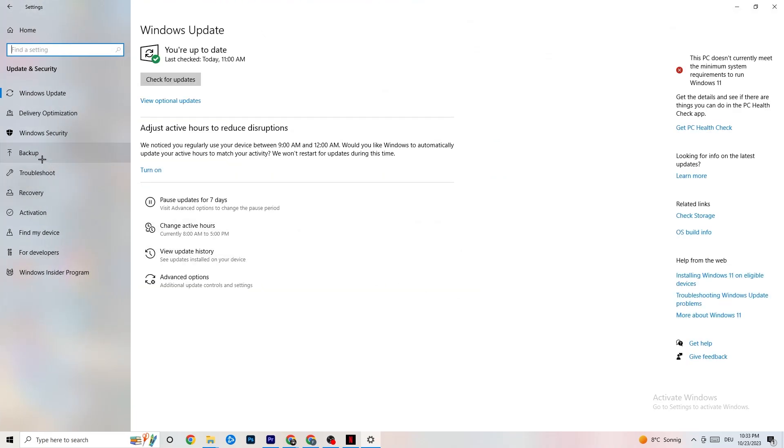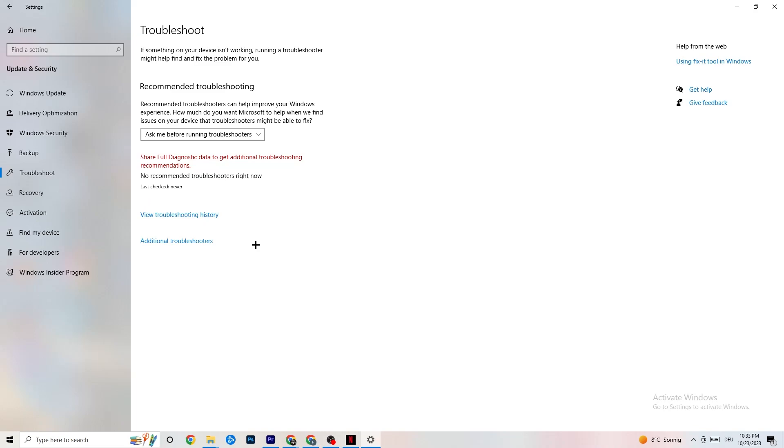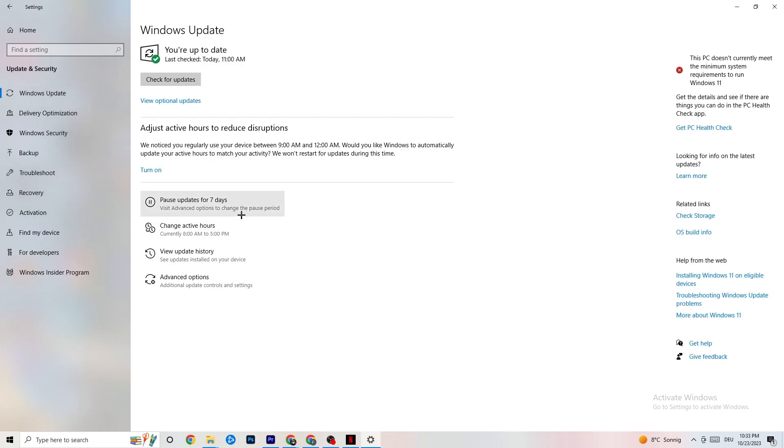Go back and click on 'Update and Security.' Click on 'Troubleshoot' and let Windows search for broken data to repair. If it finds nothing, go to 'Windows Update.' This sounds basic, but trust me — update every single driver on your PC that is outdated. If yours isn't up to date, click 'Check for updates,' download the latest version of Windows available, and this will help your PC a lot.